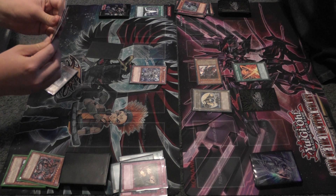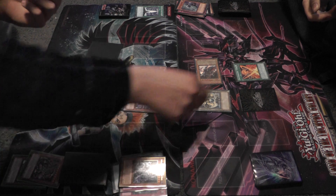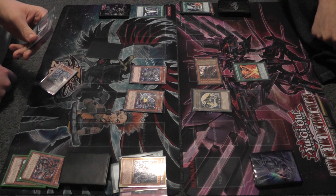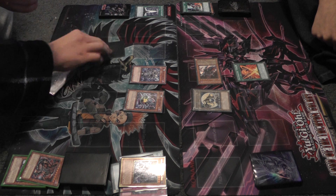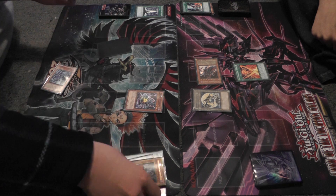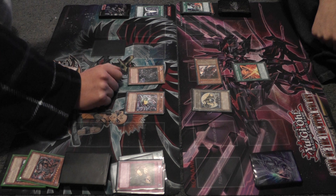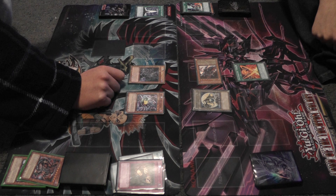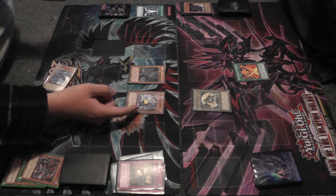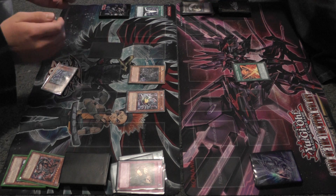Draw. Now I'm half asleep. Summon. Effect — Trance. Discard. Destroy face down. To my hand. Special summon. Second ability doesn't matter. Attack. Since it's 2,000 attack versus the token — it's 100 damage. And end.